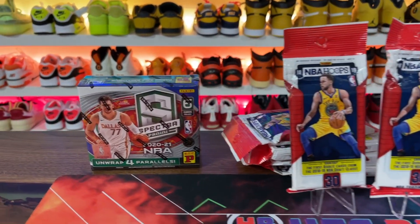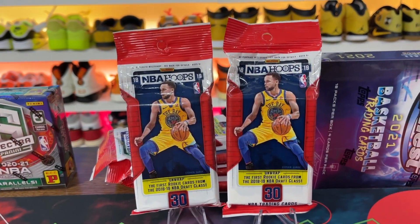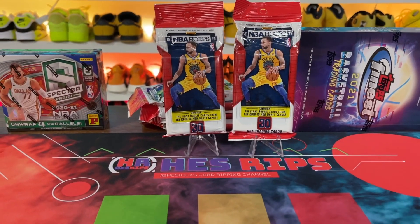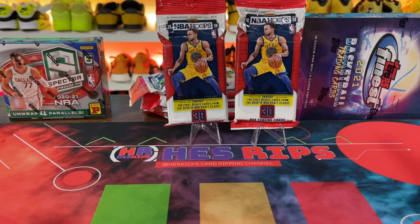In this video we're going to do a couple different random boxes. We have a Spectra T-Mall, some NBA Hoops from 18-19, and then this brand new Topps Finest 2021 basketball box, which I honestly don't know much about at all, but it does contain one auto, which is kind of exciting.